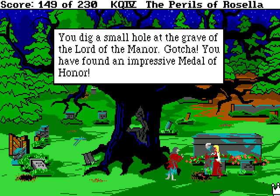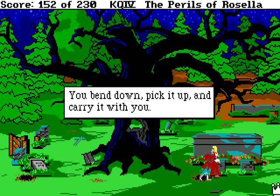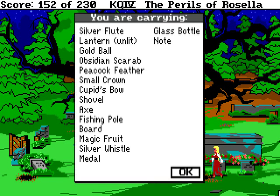You have found an impressive medal of honor. Weird thing is these things don't seem to be in the casket — they just seem to be buried near the grave. I don't know, must have been a custom local to Chimir. The terrifying zombie senses your obsidian scarab — we already know that. You bend down, pick it up, and carry it with you. Stupid zombies.